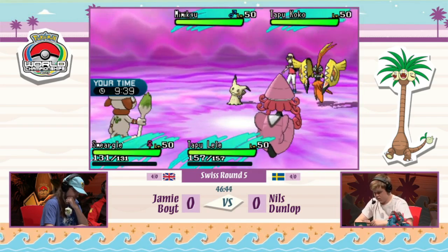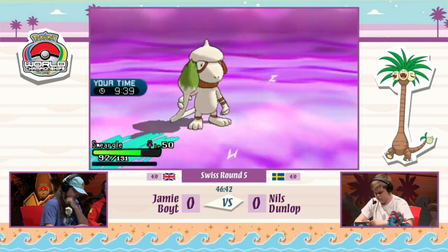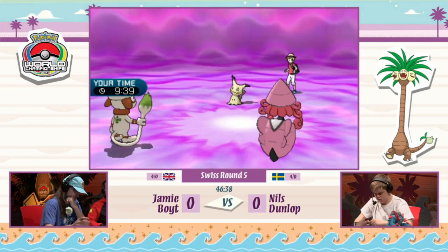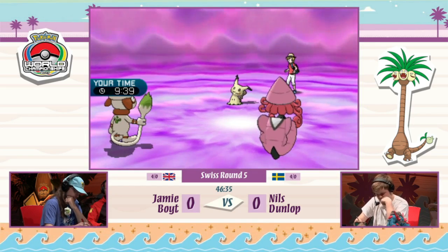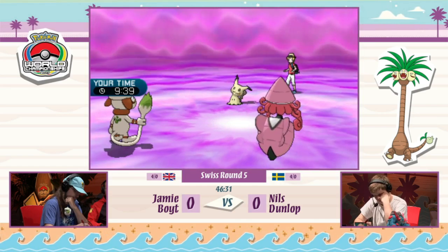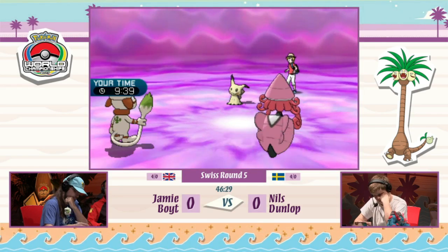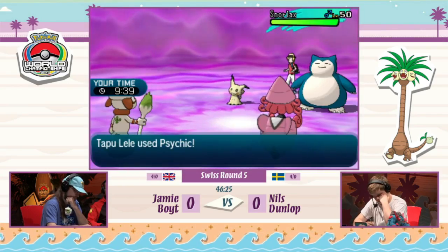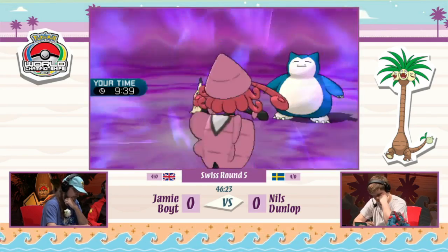Who knows if it even has Fake Out, considering he's got the Tapu Lele. Tapu Koko now goes for a Volt Switch, hitting into the Smeargle slot, then retreating back to Nils's bench — no switches happen. So maybe Nils is just trying to find better board position against this Smeargle and Tapu Lele. Tapu Koko is not in a good spot there, and he's going to want to get the Electric Terrain back up later.